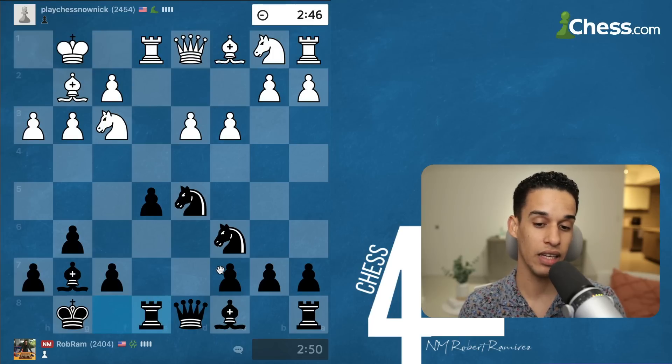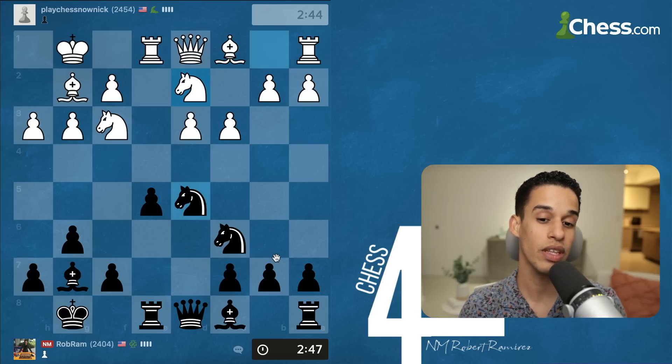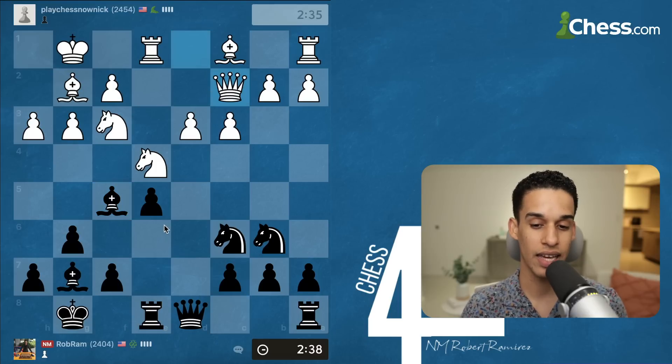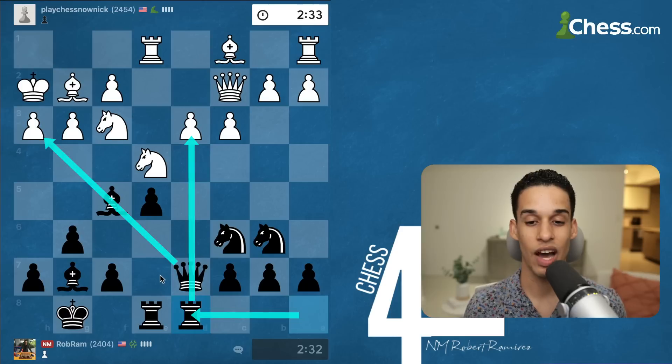At this point we made it to the middle game. The only thing we're missing is developing the light-square bishop, and many times we simply bring it to e6, then queen d7, and so on. I've got to be careful with that knight going to g5, so bishop f5 instead, putting pressure on the knight right away. Once I do that, I just want to do queen d7 and then bring my rook to d8.